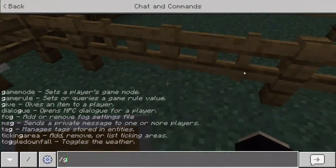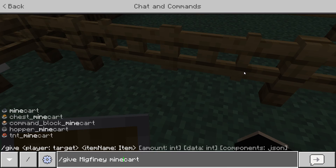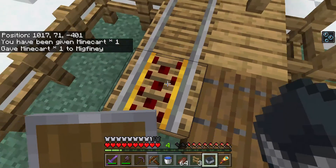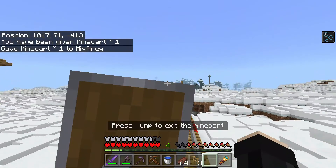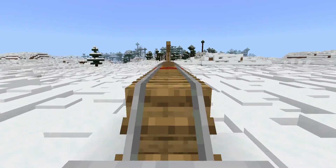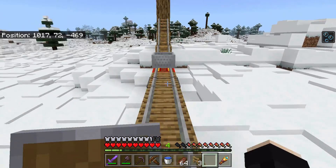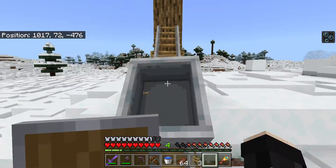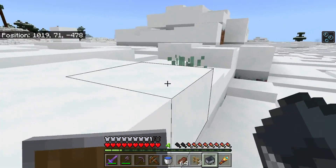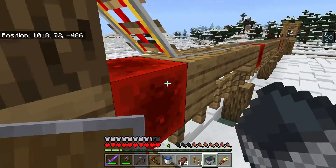If I go down here — this is what I'm really proud of right here. My most proud thing right here. This is actually how we got the villagers here.